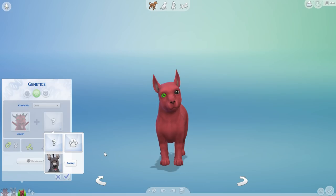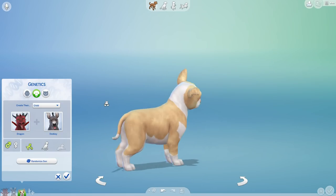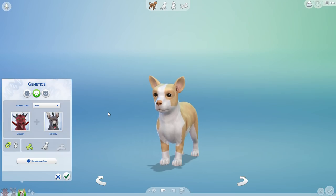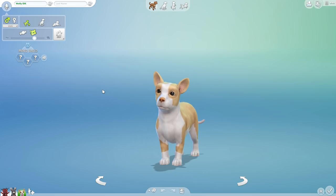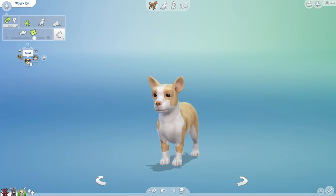Let's do this! We're taking Dragon, we're taking Donkey — and we ended up with a baby that looks nothing like them: Wolfie IDK. Welcome, welcome to the little family. It's kind of adorable that we ended up with basically a little puppy wolf when we had a dragon and a donkey. Don't let looks deceive you though, because Wolfie may end up growing up into quite the unexpected crossbreed once we start aging them up. Wolfie, you are hairy, smart, and a sleuth — quite the clever little one.